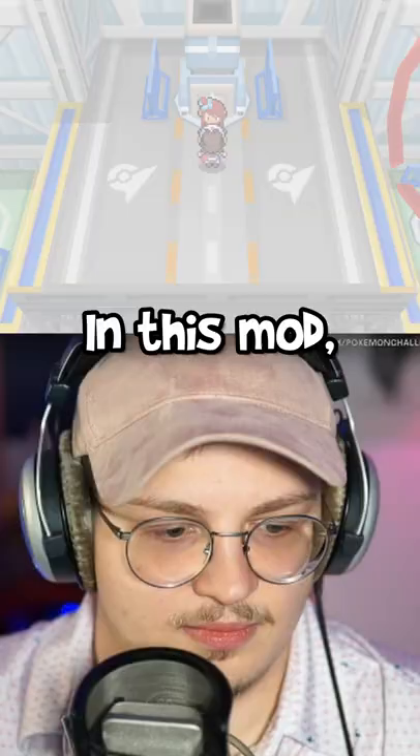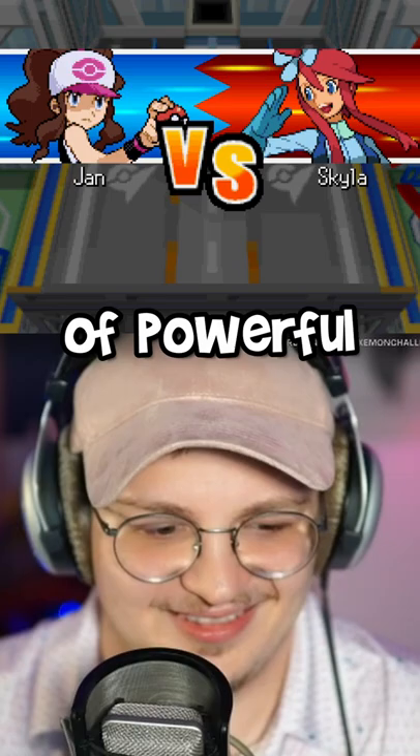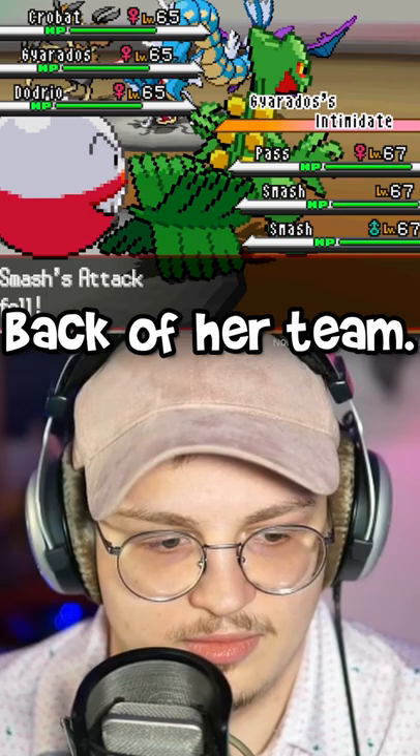How I beat the sixth Gym Leader in the incredibly hard Pokemon ROM hack Vintage White in only two turns. In this mod, Gym Leader Skyla will fight you in a triple battle with a full team of powerful flying types. All of Skyla's Pokemon are weak to electric, except for the Gliscor in the back of her team.